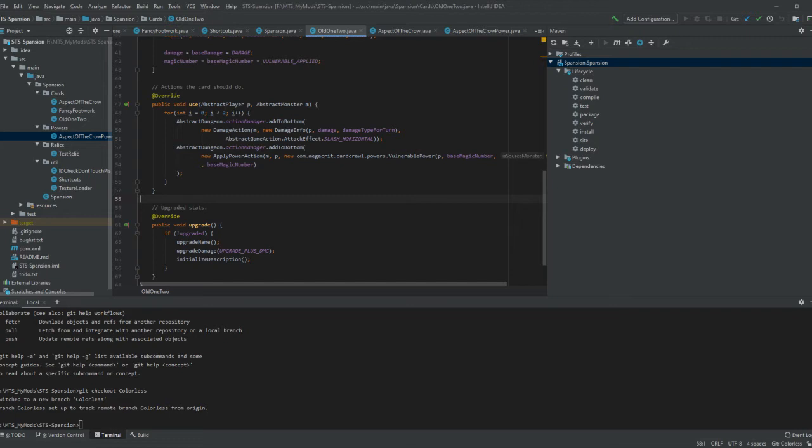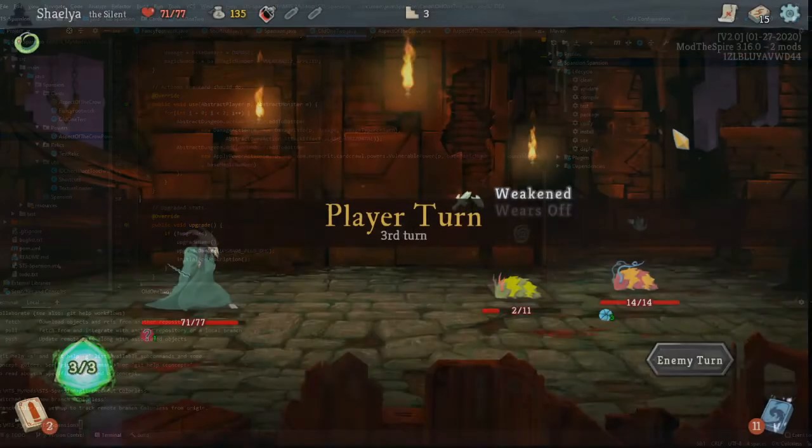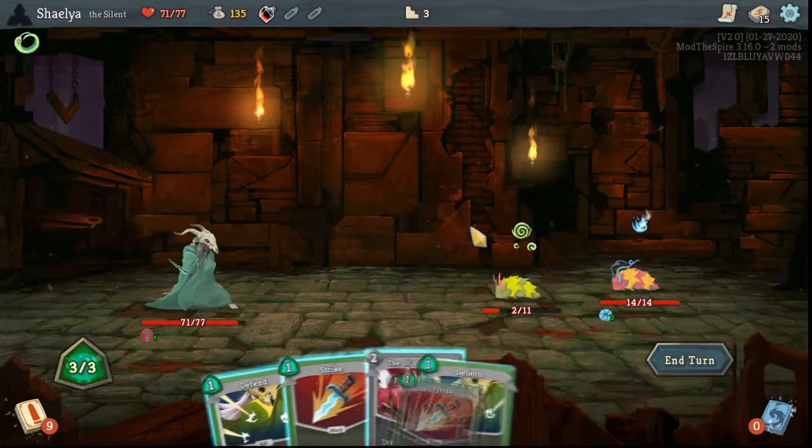Inside a for loop, I apply a damage effect on the stack, then apply a power for the vulnerability. The trick here is to know what variables need to be applied where, and what values to assign to what built-in variables.